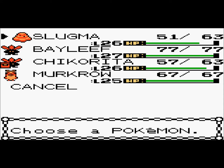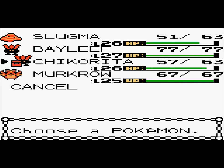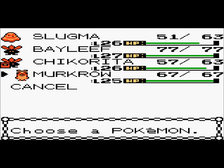You won't be seeing any evolutions for a long time. I'm not evolving Chikorita at all in this walkthrough — it's going to stay as a Chikorita. Murkrow doesn't evolve in this game because Honchkrow wasn't discovered until Generation 4, and this is Generation 2. And Slugma doesn't evolve until level 38.